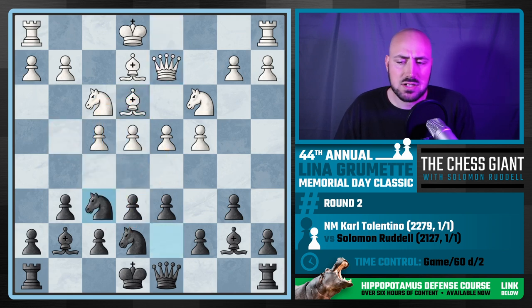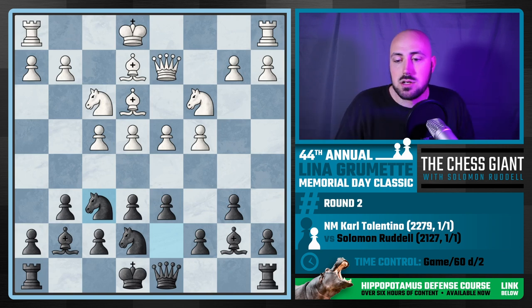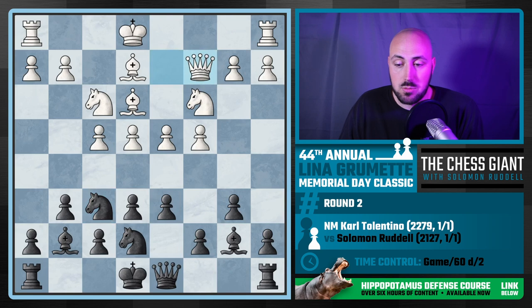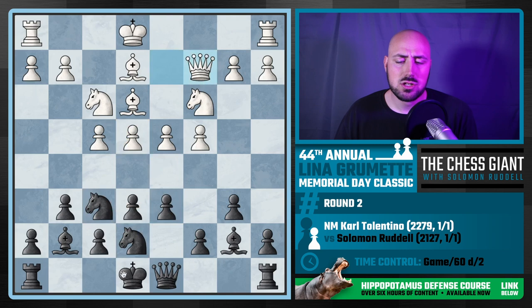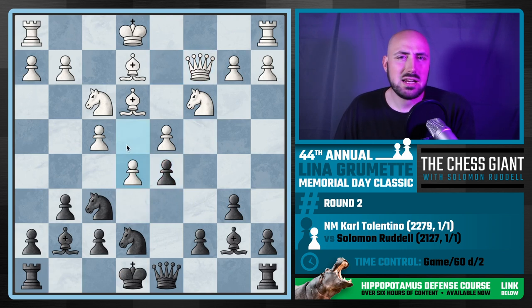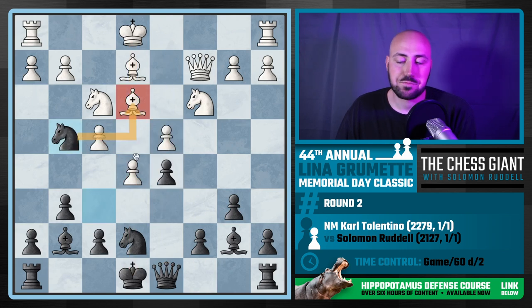I play knight f6 and I'm asking white to take more space. The second you play e5, weaknesses start to form — d5 and f5 not being defended so well. Carl doesn't want to push his pawns and start forming cracks for my knights to take advantage of, so we see queen c2. I make a break with d5, putting pressure on e4 — both my knights support that pawn. You could argue I should have just castled, but I play d5.